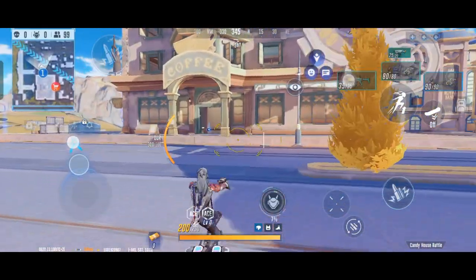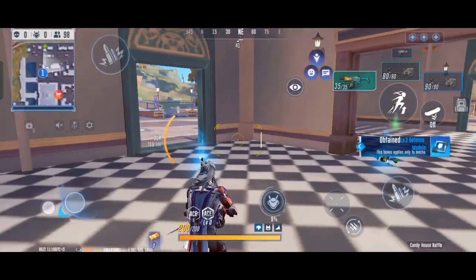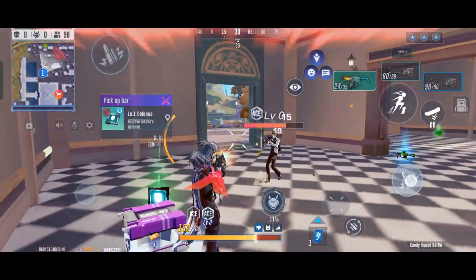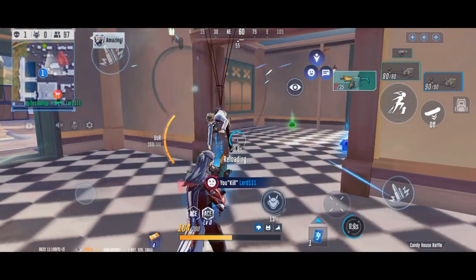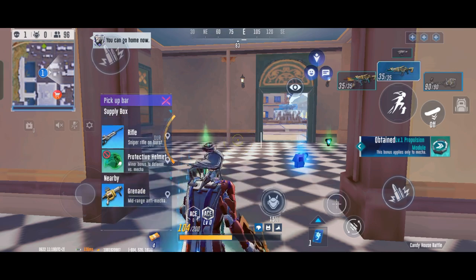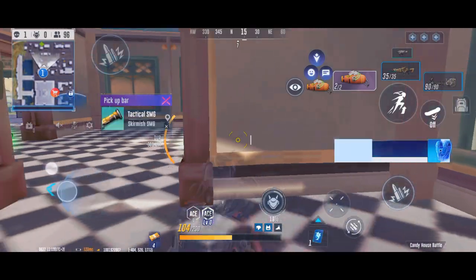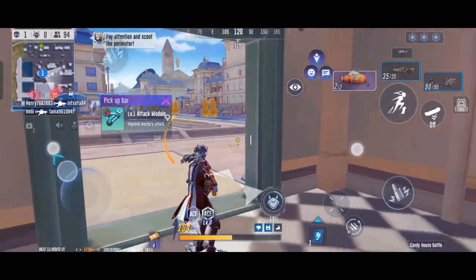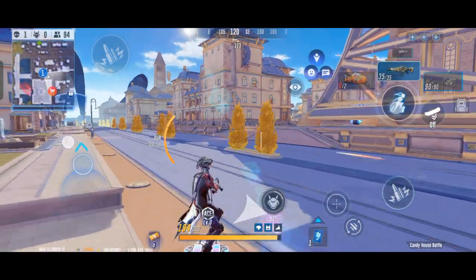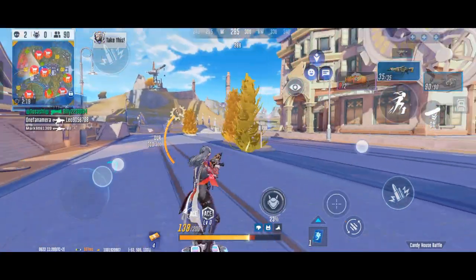Yaka is a bit tanky, similar to Silverdeacon, where if your life total drops below 50 you gain a temporary shield. That's correct — you gain a shield of 20 HP that lasts for about four seconds, with a cooldown of 100 seconds.